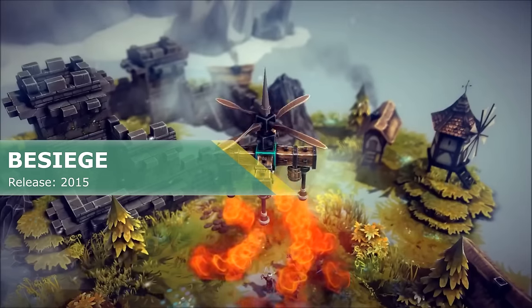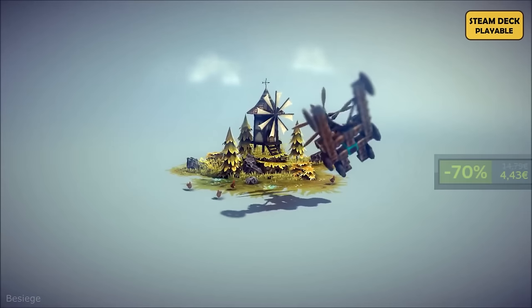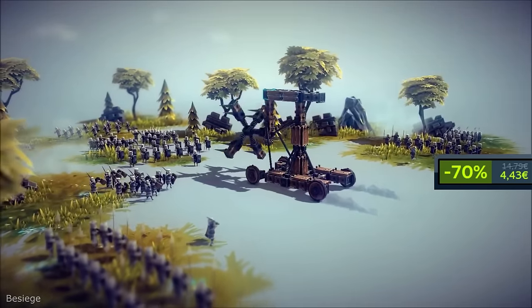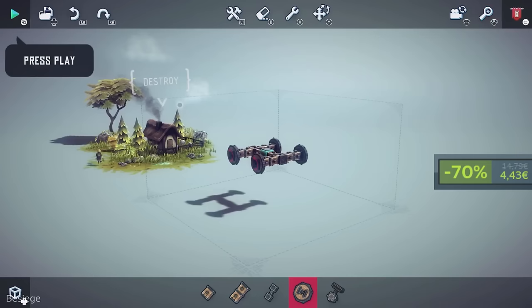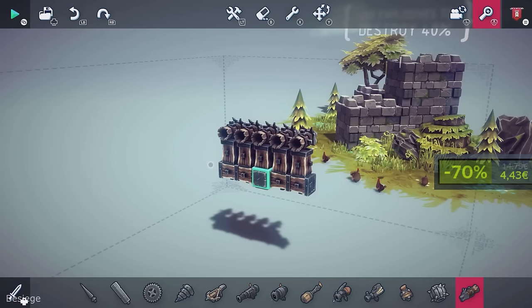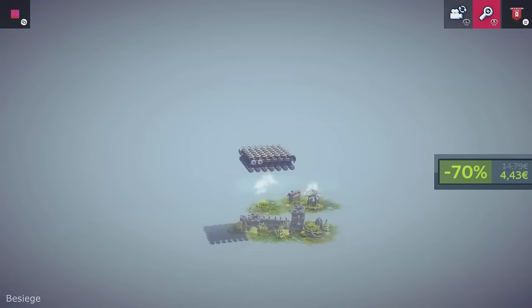Besiege. This is a physics-based building game in which you construct medieval siege engines and lay waste to immense fortresses and peaceful villages. Build a machine which can crash windmills, wipe out battalions of brave soldiers and transport valuable resources, defending your creation against cannons, archers and everything else. Game looks beautiful, the art style is 10 cold beers out of 10. And the same is the difficulty, at least at the beginning, because my machines did more harm to themselves than to their surroundings.